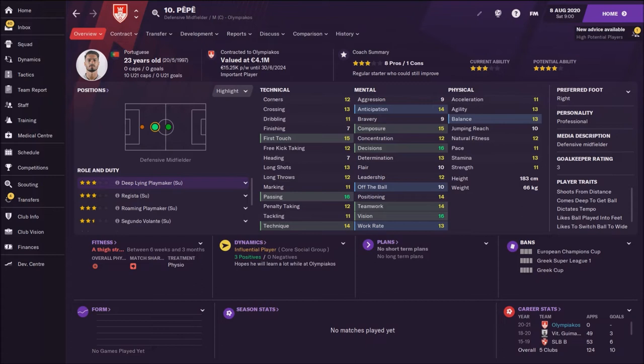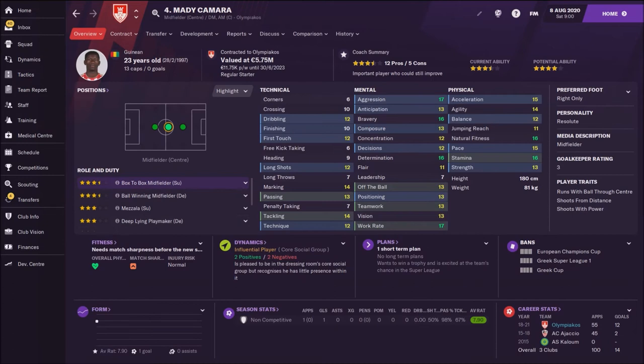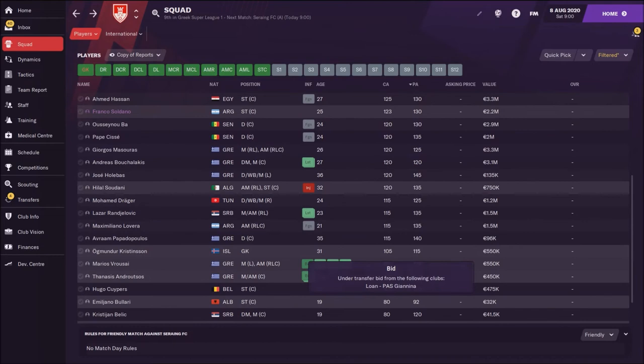Then we have Pepe, 23 years old Portuguese deep-lying playmaker — he's awesome. But the biggest problem is that he's injured at the beginning of the season, so this is why I'm using Movila. But you can swap Pepe in for Movila later; at least Pepe is younger. Then we have Medic Camara, a fantastic box-to-box midfielder — really, really classy with a current ability of 130.